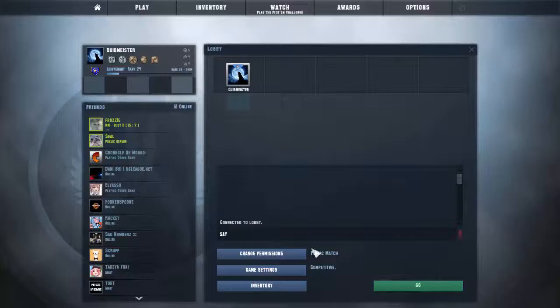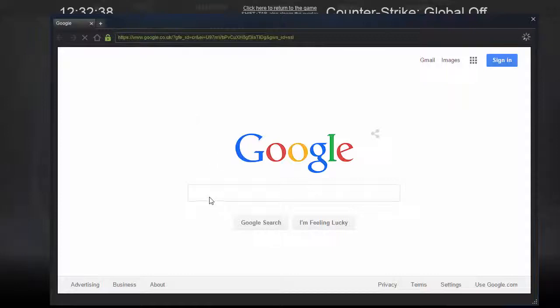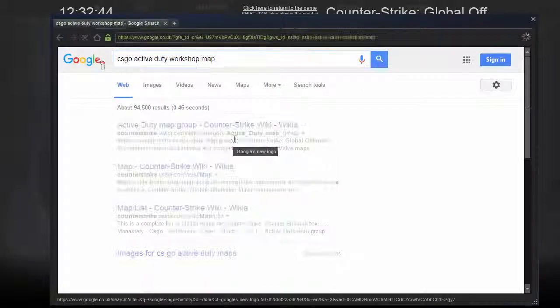However, there are official maps that are in the workshop, so it's all good. Go to your internet browser and type in "CSGO Active Duty Workshop", and go to the link that says "My Active Duty".